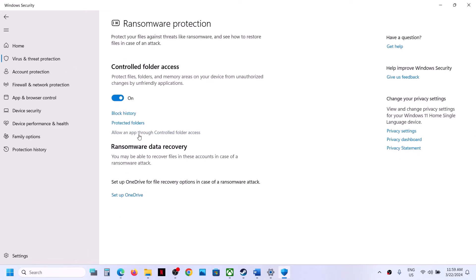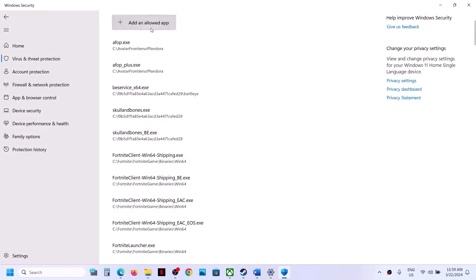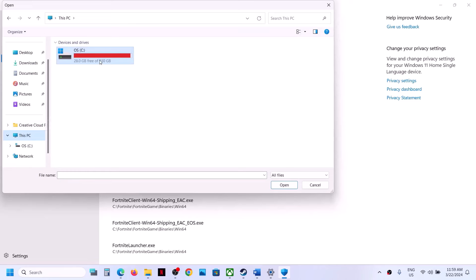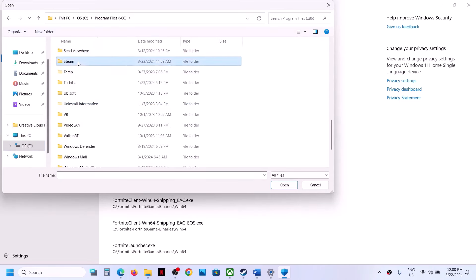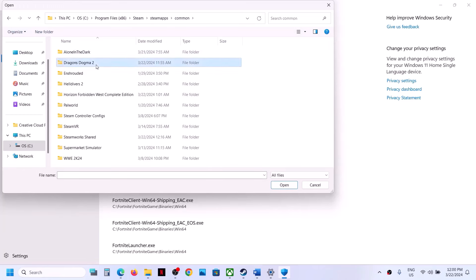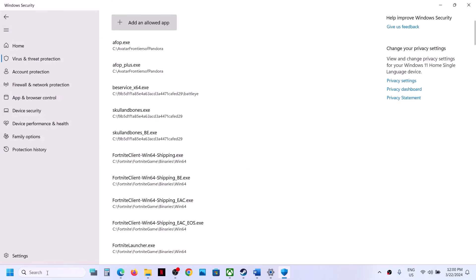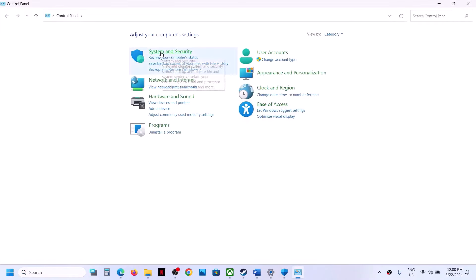Click on Allow an App through Controlled Folder Access, click Yes, then click Add an Allowed App and Browse All Apps. Go to the game installation folder: C drive > Program Files (x86) > Steam > SteamApps > Common > game folder. Select the game.exe file and click Open. Once the game is added, type Control Panel in the Windows search box and go to System and Security > Windows Defender Firewall.